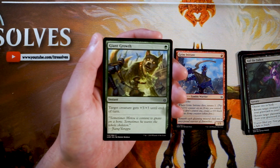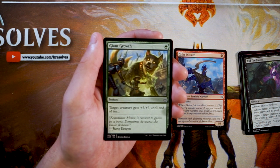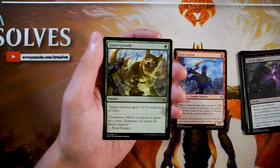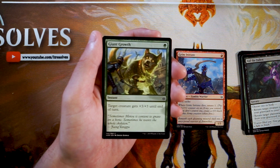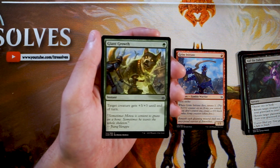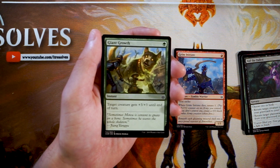Giant Growth is an instant for one green — target creature gets +3/+3 until end of turn. This is a very efficient combat trick. Being able to pump something by three on both power and toughness for only one mana is insane — a lot of value off one card. If you're in green this is exactly the kind of thing you want. Combat tricks are rarely a reason to be in any color, but if you're in green, this is the kind of card you want to pick up.